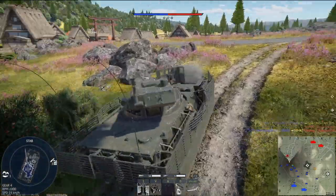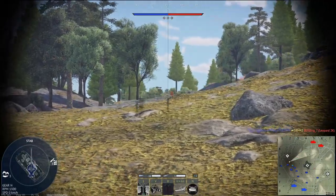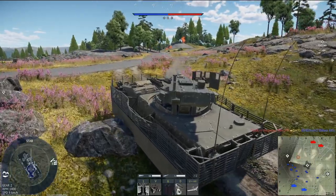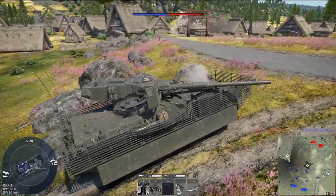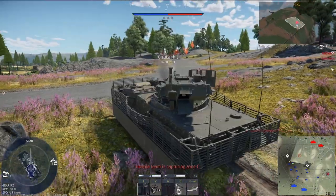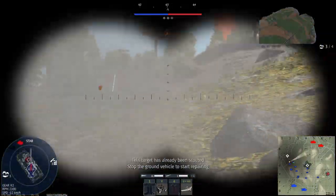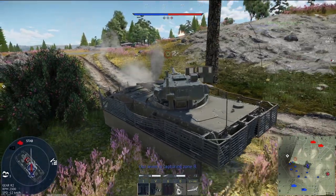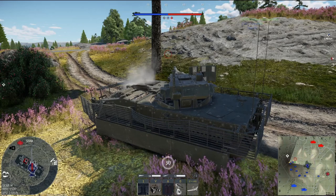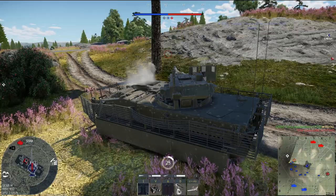So we're heading up to the gems — looks like we might have an enemy already collecting. The enemy is distracted by a friendly right now, hopefully that gives us a chance. Okay, we got hit — that's not good for us. This character doesn't have much help at all. Oh, taking a shot — pretty bad.